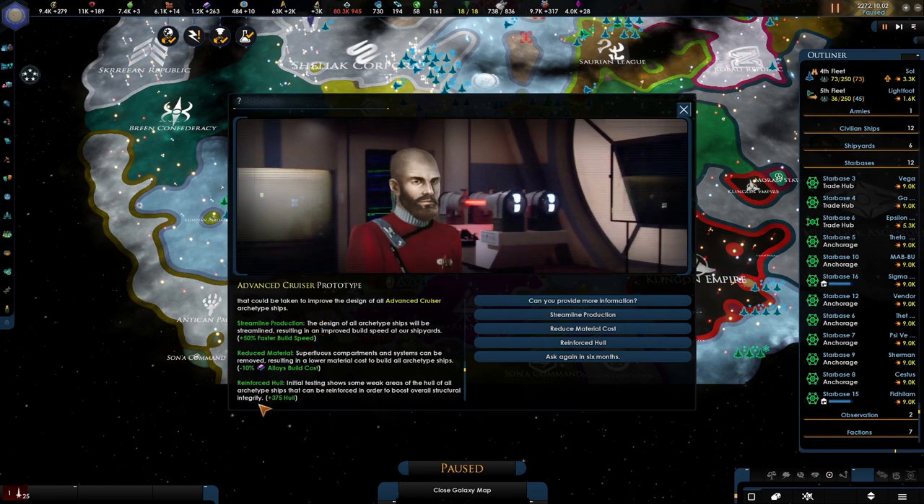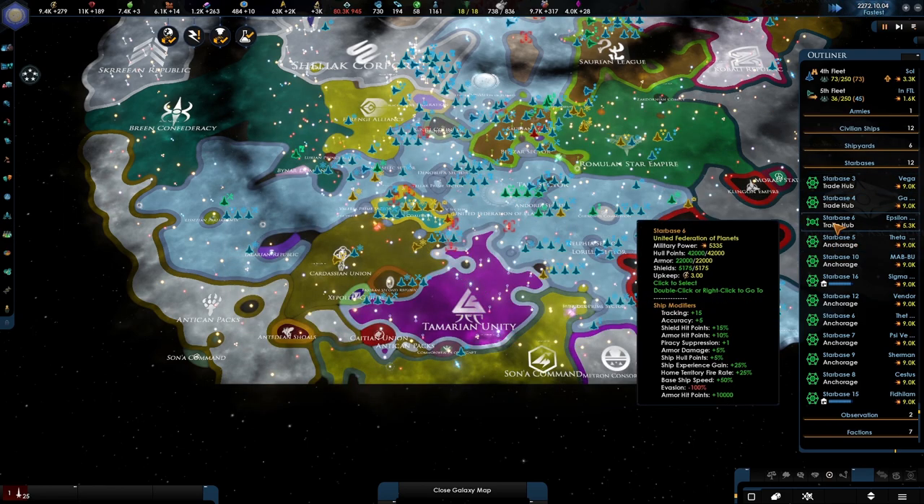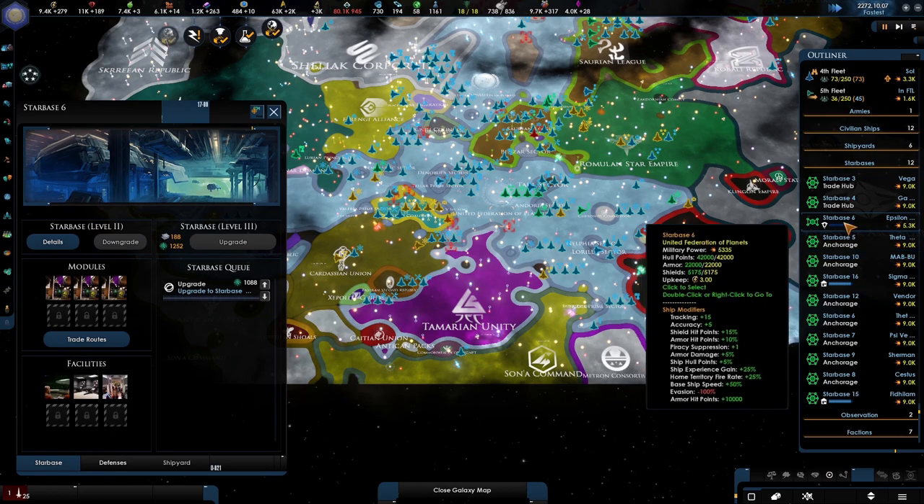Faster building speed, less alloys, or more hull. I kind of like the survivability of my ships a lot more than anything else. Complete.